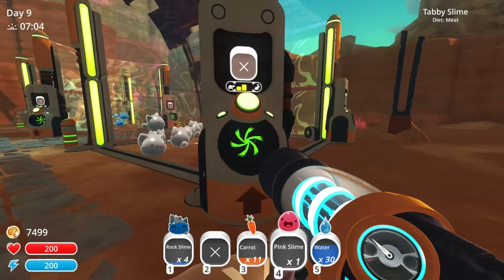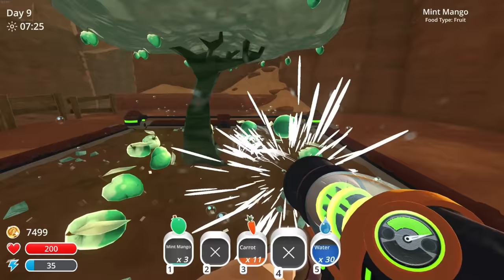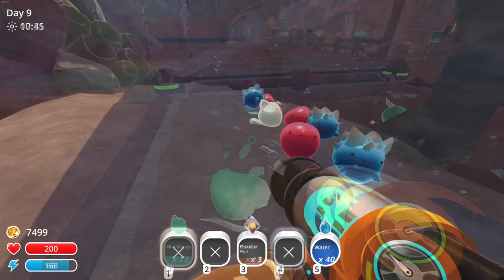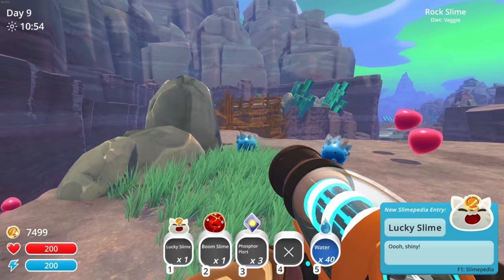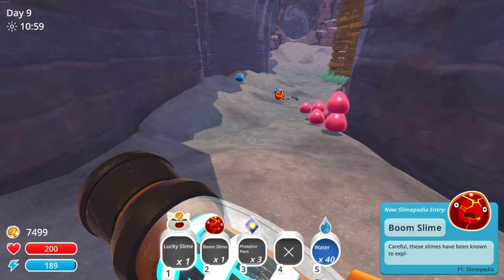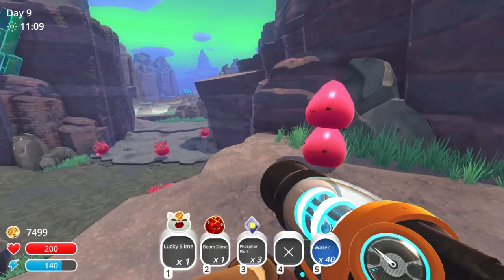Let's go get some more slime types so we can start mixing and matching. We need boom, rad, and phosphor. We already have honey slimes. Let me make sure the money makers are fed up nice. Oh — I got a lucky slime! I caught one! We probably need crystals as well. I actually really only need one slime of each to mix and match.